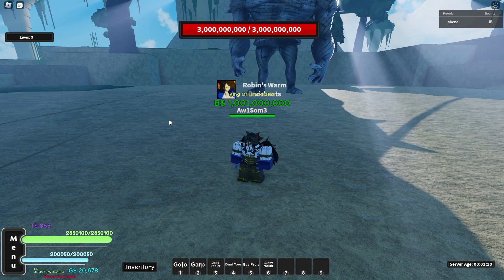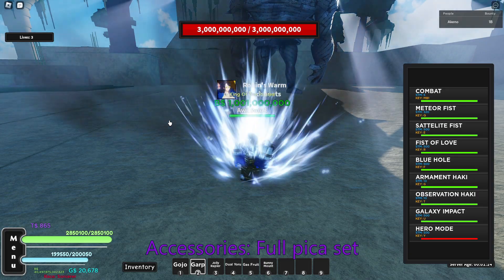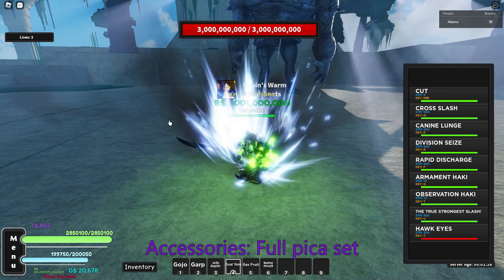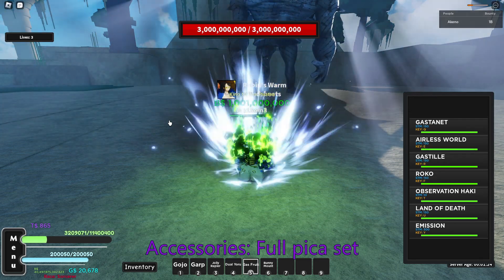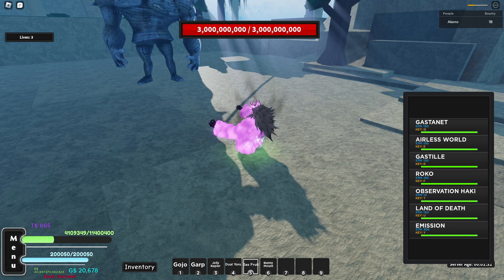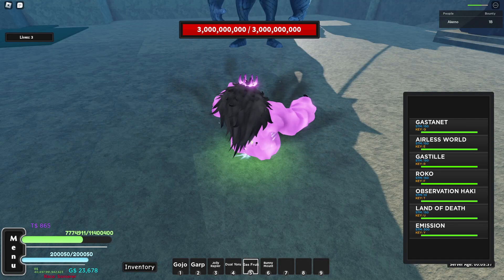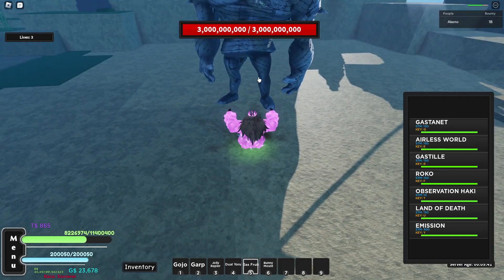We got the Sorcerer race equipped, the King of the Pirates title, then we have Gojo, Garp, Hawkeyes, Full Body Haki, and Land of Death. Gas mode is also 1.7 times buffed. All right, damage test — let's start off with the Q move.